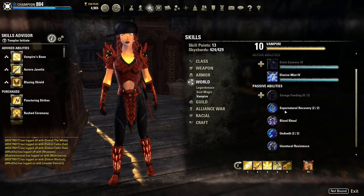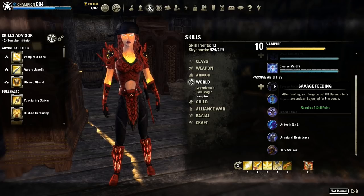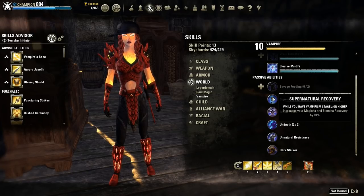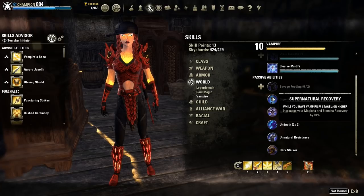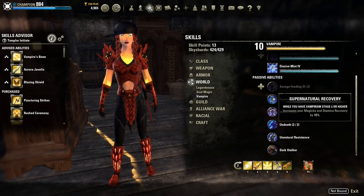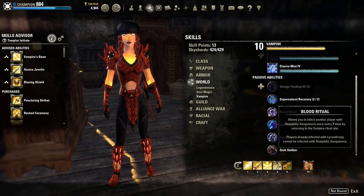There are six passive skills. The first is Savage Feeding, which adds an off-balance and stun to an enemy that you feed on — this has two ranks. The next passive is Supernatural Recovery, which also has two ranks; spending both points grants you 10% magicka and stamina regen. The next passive is Blood Ritual, which allows you to bite another player and infect them with vampirism once every seven days.